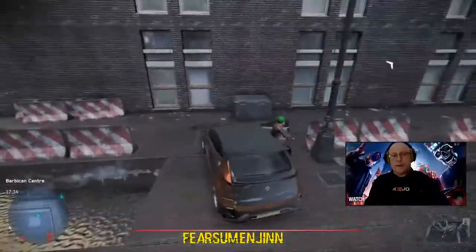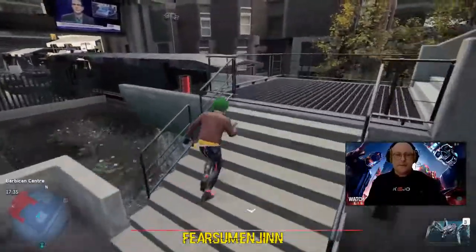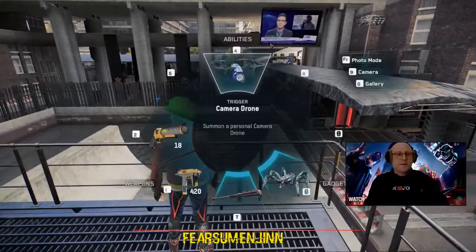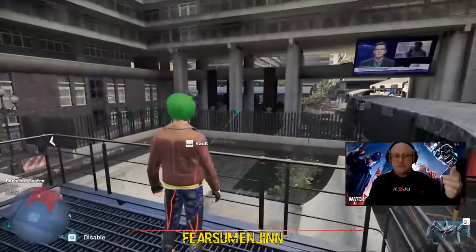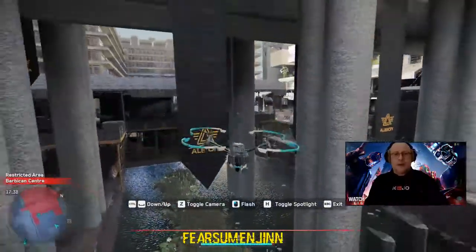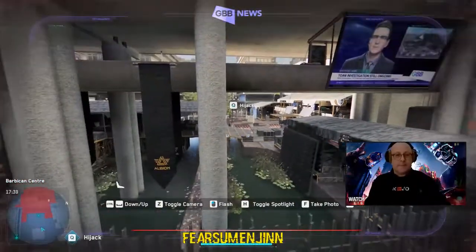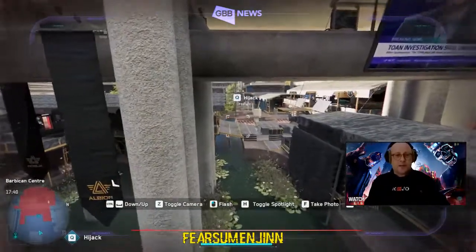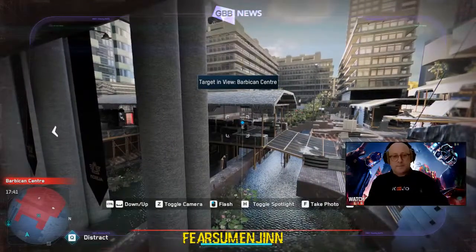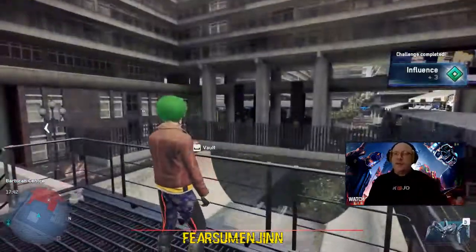I'm gonna show you how to do the photograph. Basically you just get your character out with the drone, like this one here, and you toggle the cam, go straight forward, and you'll have it there - come up Barbican Centre, there you are. Take the photo, it's done. You're getting the influence and the experience points.